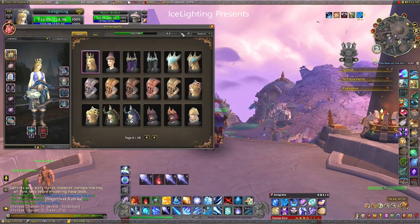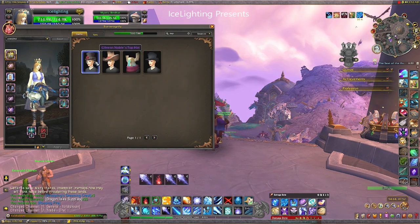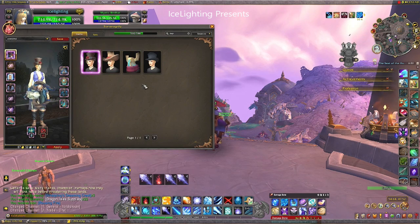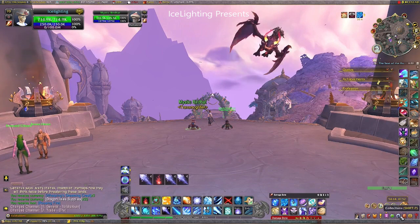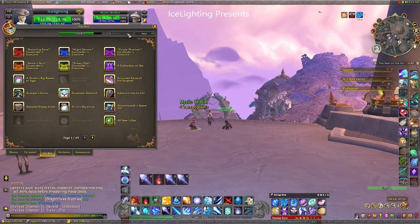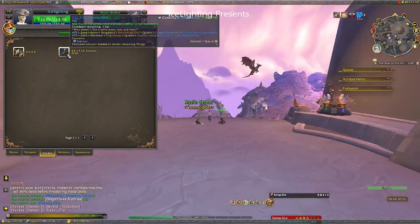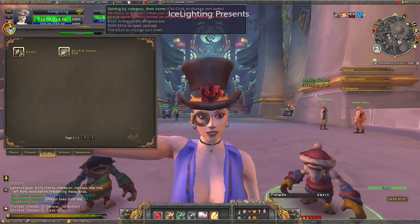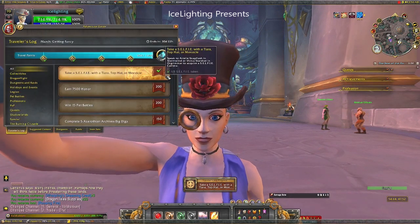Next up there is a selfie — taking a selfie while wearing a top hat, tiara, or monocle. Since we did the Gilneas stuff, you have that hat. Just whack it on, find your selfie cam in your toy box, and take the selfie. It's only 25 points but it's nice to add them up. There's the screenshot and there's the 25 points.